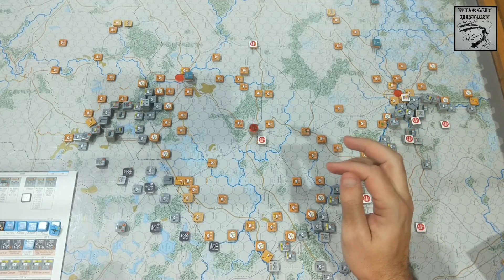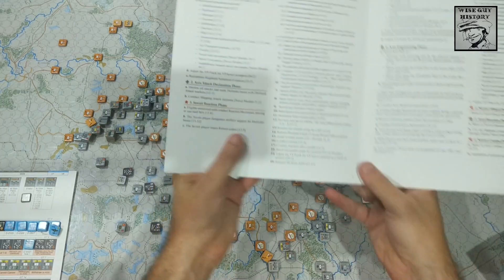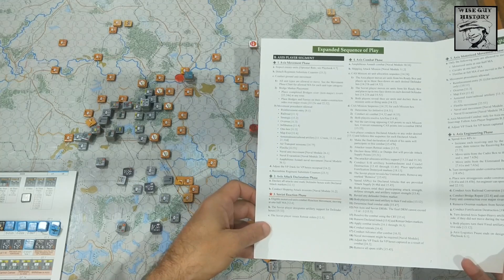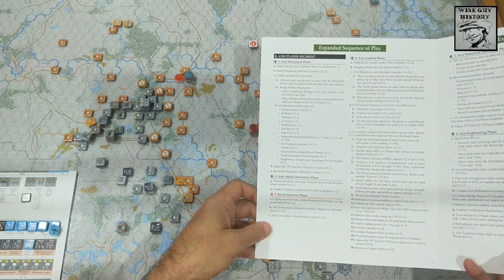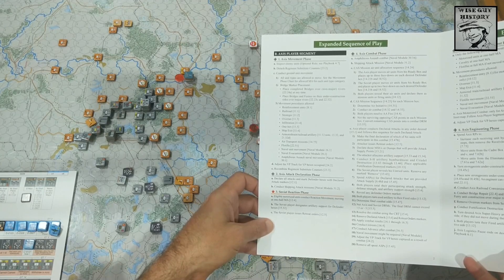I think we can get the sequence of play out. As I said, we're skipping the strategic phase and going straight to the axis player segment with the axis movement phase. We'll inspect enemy units and detach regimental subject counters later - I don't want to do any of that just yet. First we conduct ground movement.